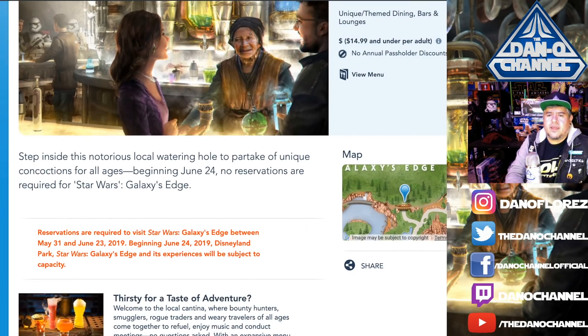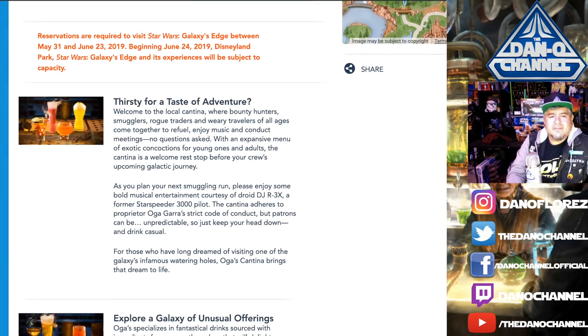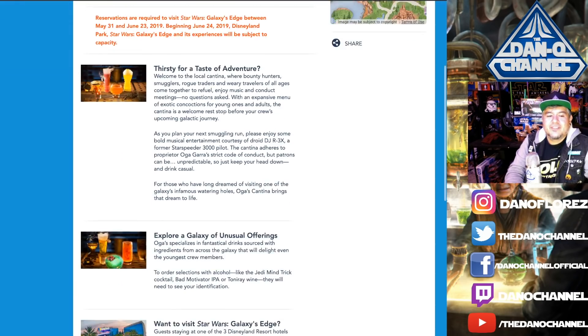The website says: 'Step inside this notorious local watering hole to partake of unique concoctions for all ages. Welcome to the local cantina where bounty hunters, smugglers, rogue traders, and weary travelers of all ages come together to refuel, enjoy music, and conduct meetings — no questions asked.' Music is courtesy of droid DJR3X, a former Star Speeder 3000 pilot. The cantina adheres to proprietor Oga Gara's strict code of conduct, but patrons can be unpredictable. Keep your head down and drink casual.